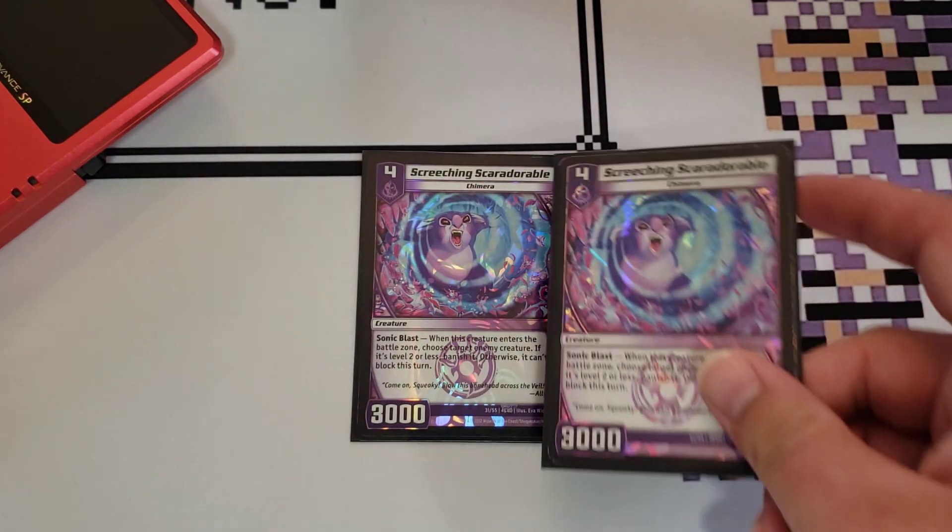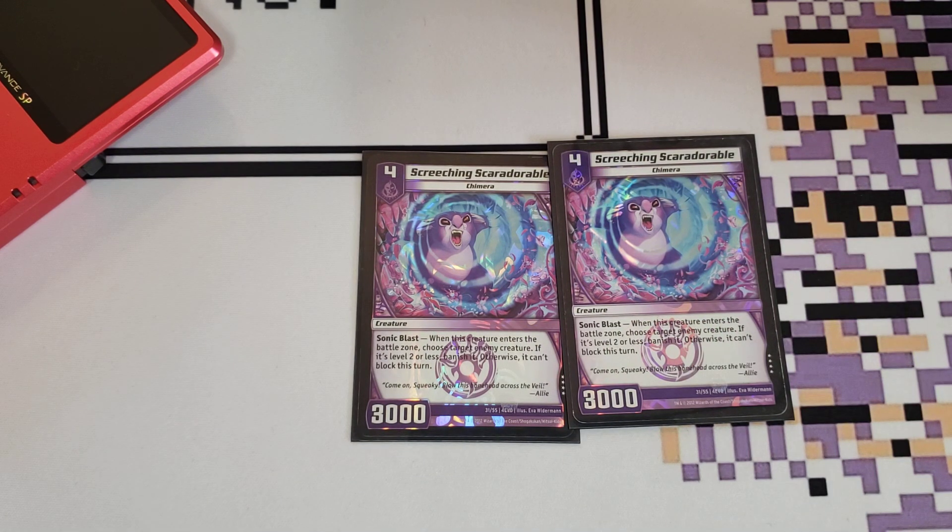Next, we play two copies of Screeching Scare Adorable. This is a 4 for 3,000. Whenever it enters the battle zone, you can choose one of your opponent's creatures. If it's level two or less, you can destroy it. But if it's something bigger, you can just prevent them from blocking you. So if your opponent has some birds, you can just kill off their birds. Or if it's something like a Full Metal Lemon, Screeching Scare Adorable will target that — that lemon can't block for the turn. It'll allow you to push a little bit further.